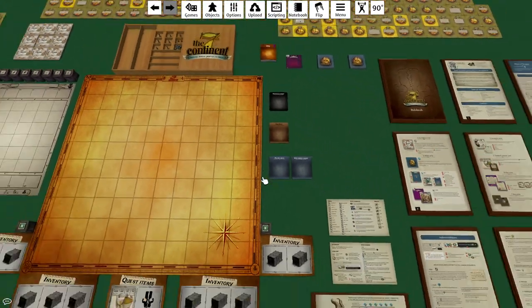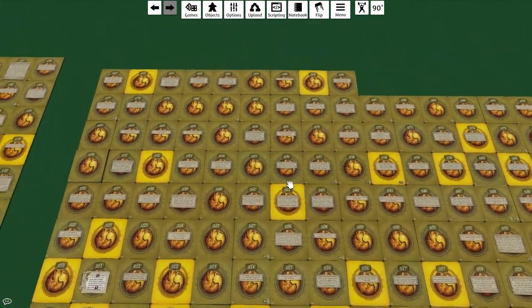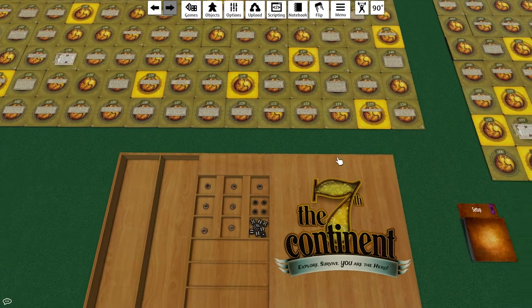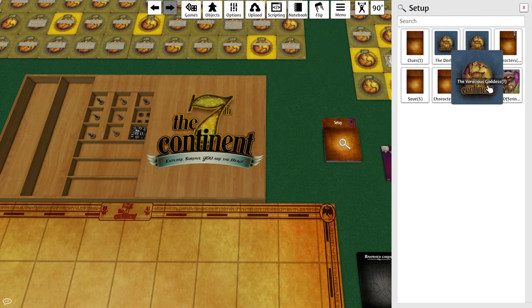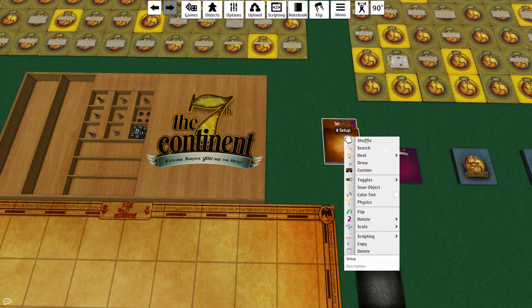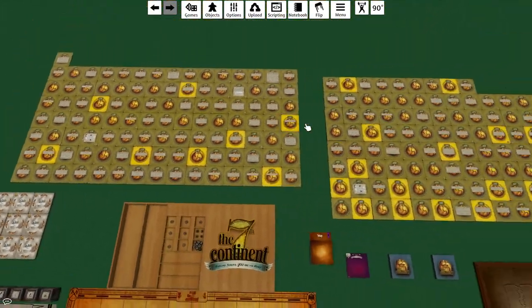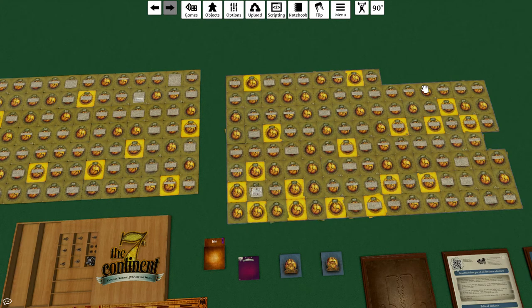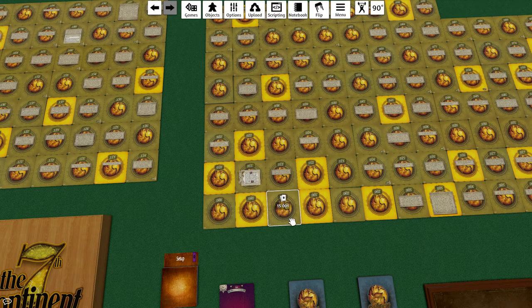I started with that and then tweaked it a bit to my liking. I took all the cards and spread them out on the table so I don't have to go searching through bags, because searching through the bags didn't work out - all the cards are facing you so you get a ton of spoilers. You can flip them around by pushing F but it constantly resets. So I just laid them all on the table. The nice thing about that is I can select them all and hit R to randomize the different piles.